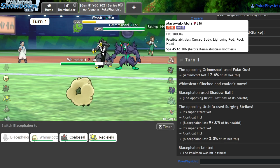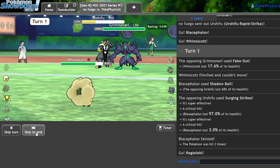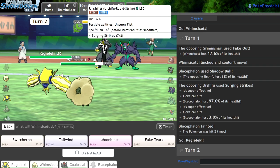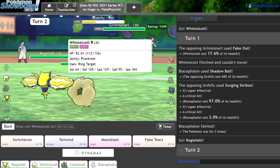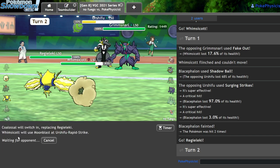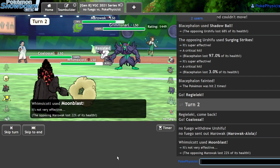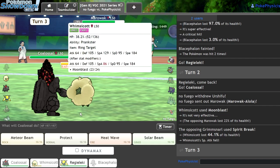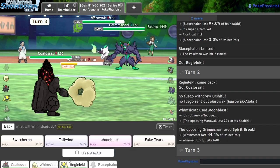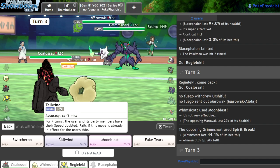Here's what I'm going to do — I'm going to get in the Regieleki and double out into my Coalossal, just in case they bring in the Marowak. That was probably not even necessary, but I think they definitely brought the Marowak. I'm going to Moonblast — this is just safer than letting them have Coalossal. There's the Marowak. Now I can go for my Max Rock move into the Marowak and Tailwind. I could also Fake Tears just to make sure I get the KO — but I don't think Marowak takes it without Dynamaxing. I'll just Tailwind. There's a Celesteela.